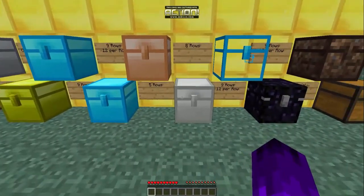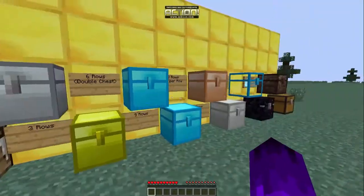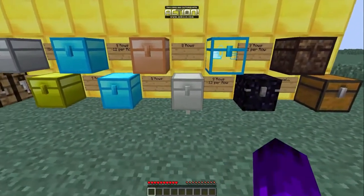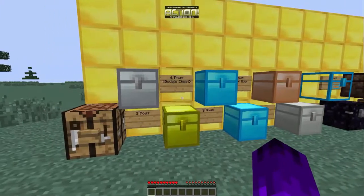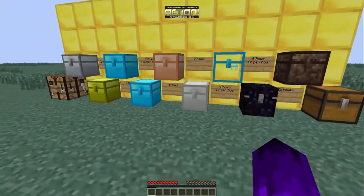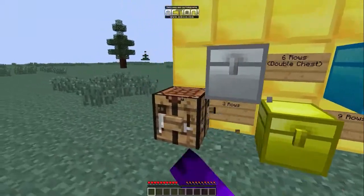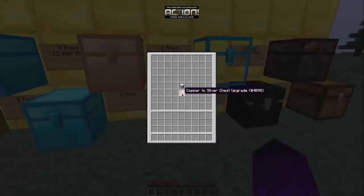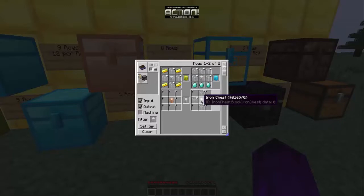Now this is the silver chest - it has eight rows. It's not the iron chest but it's better than iron. It looks similar but has more of a grayish-white or silver color. You can tell them apart by the borders, which are slightly different.